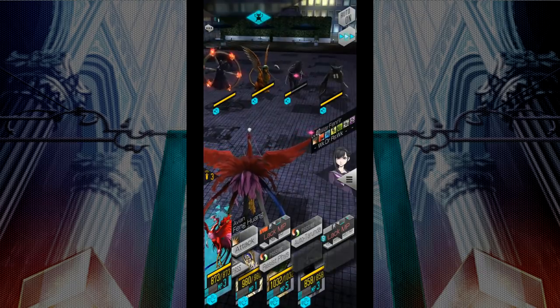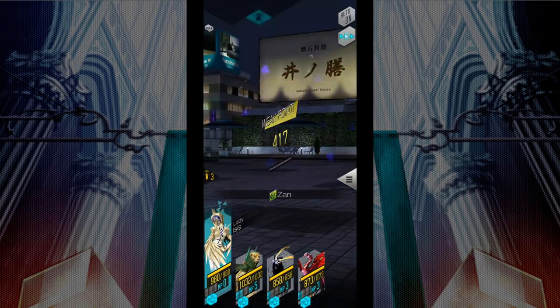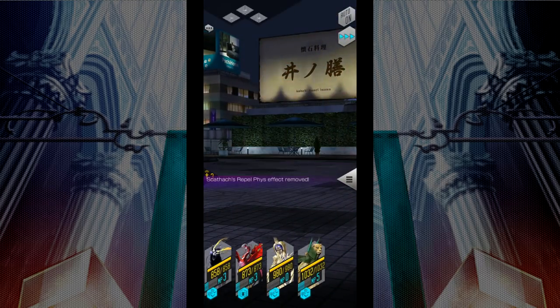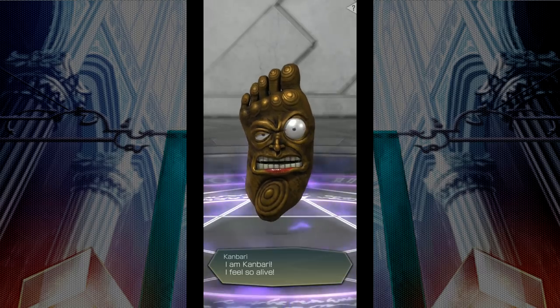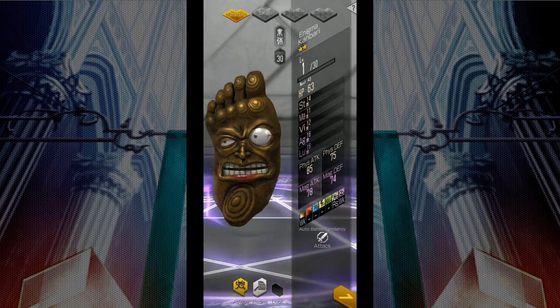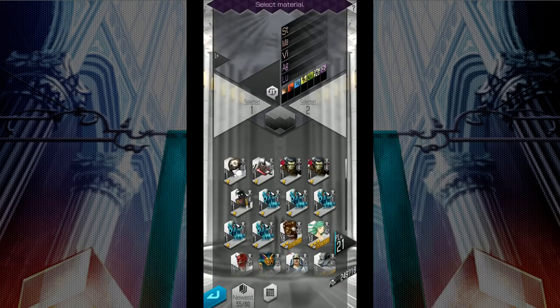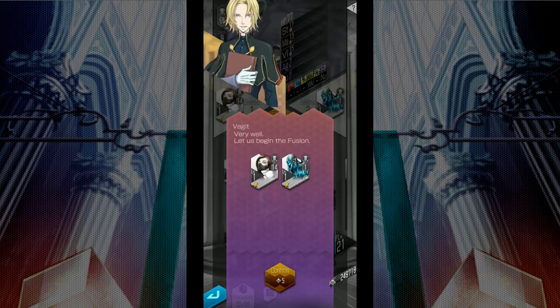Now that we've got these new demons, it's time to level them up. But leveling, even with the grinding stages, takes a while. So let's speed it up with the demon Kanbari — who is absolutely hideous, might I add. But once you've unlocked the multifusion in the church, we can work on making two of these disgusting yet amazing demons. We need to gather a few clear demons via demon negotiation, as multifusion only works with demons of a clear archetype.